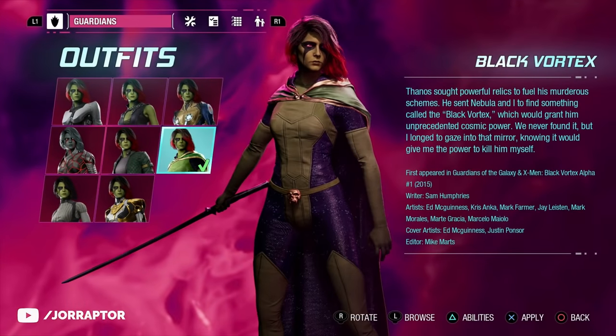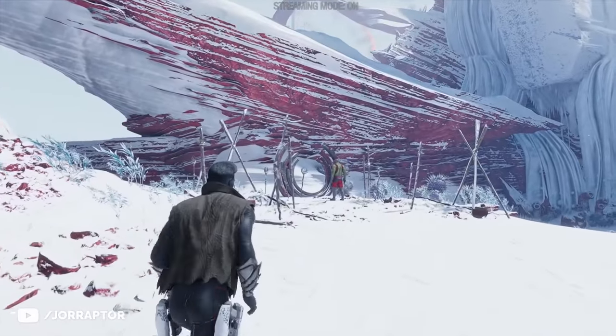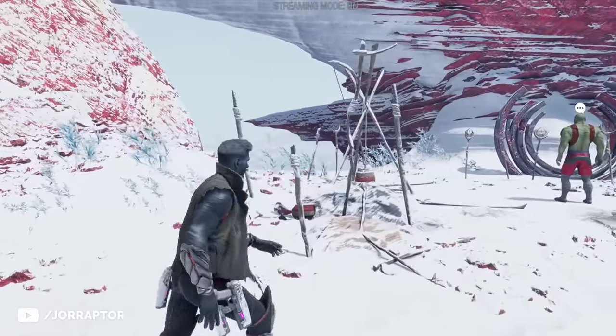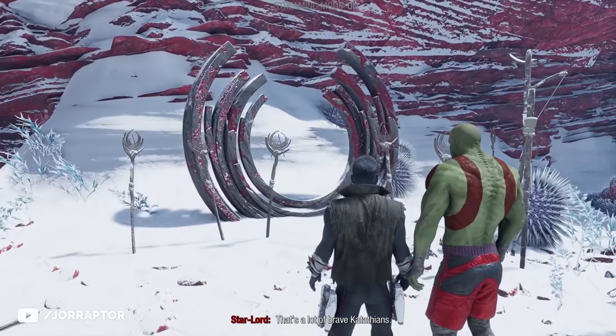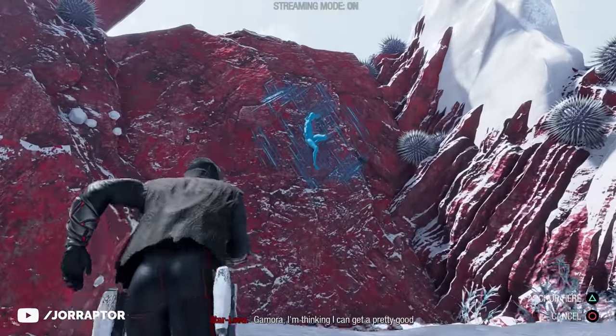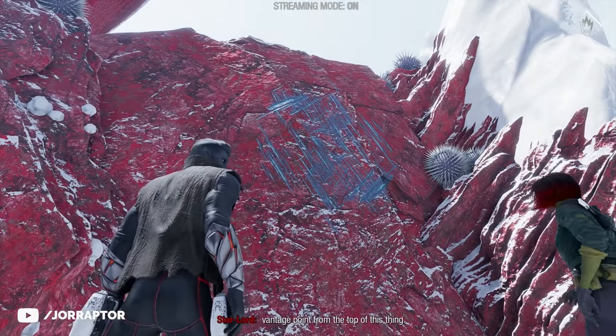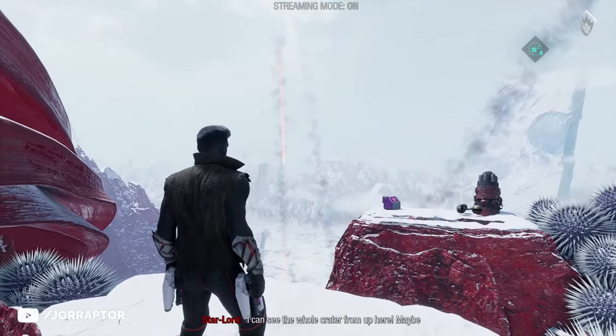Gamora outfit number 6 is the Black Vortex in chapter 13. Early on in the chapter, you can interact with Drax and talk about the hunters that left their mark. After a combat sequence, command Gamora to boost you up a rock, do that, and you'll be able to find the chest.